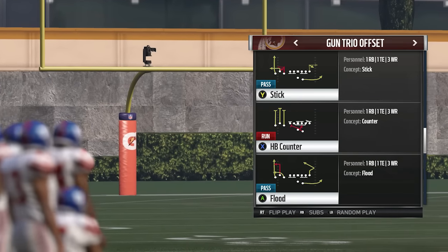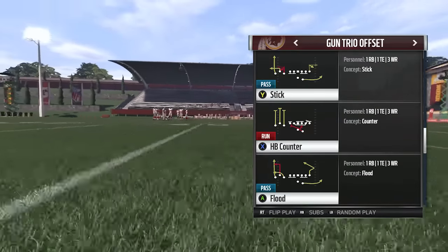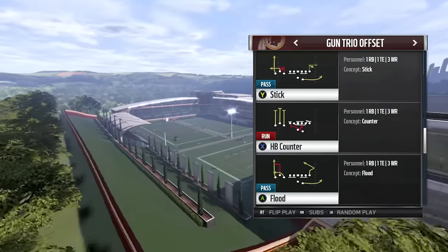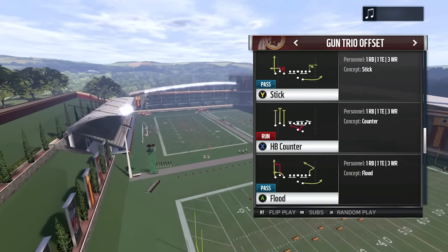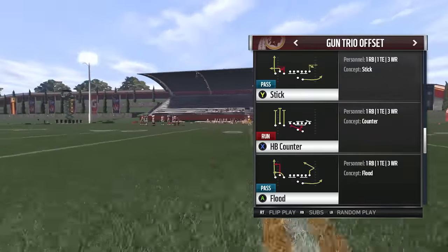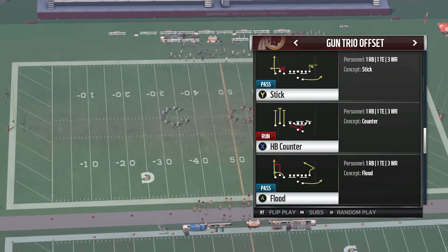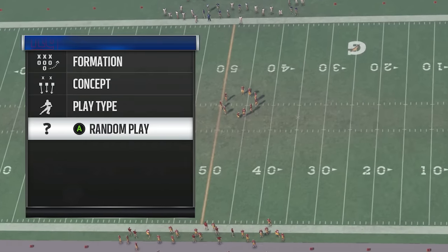What's up guys, it's your boy coming at you again with another Madden tip. I'm still out of the 49ers playbook and actually still out of the same formation. The past two videos have been out of the same formation — the last video I put out was one where I kind of exploited motion, and this play is no different. We're going to be going over flood — specifically 49ers playbook, Gun Trio Offset, and the play is Flood.